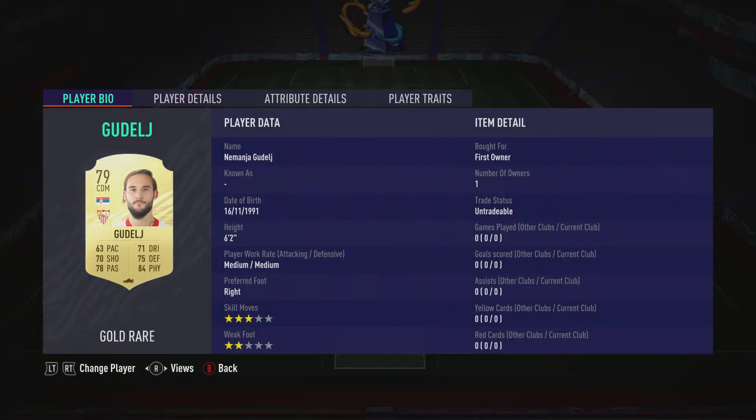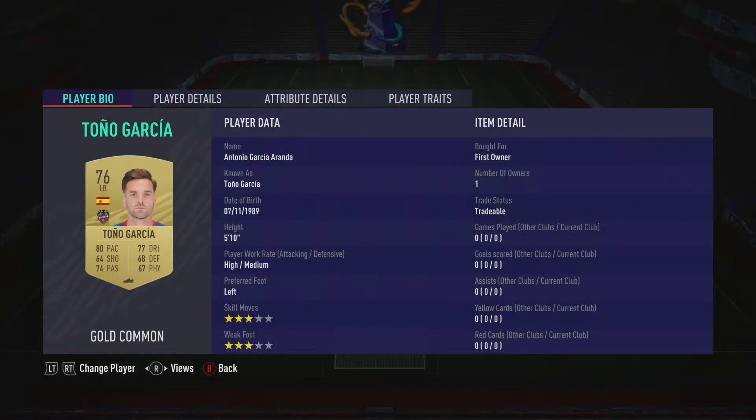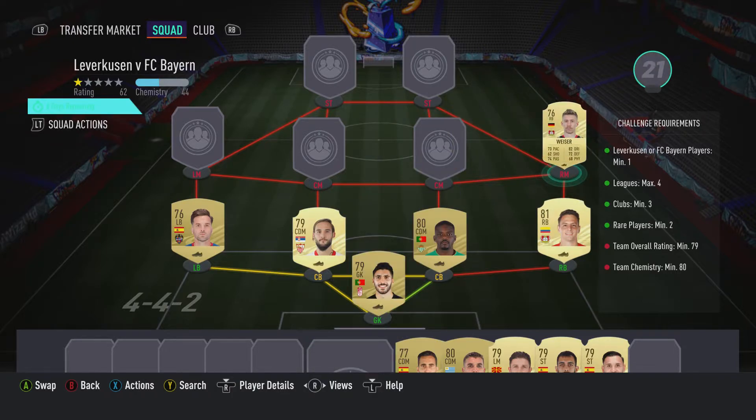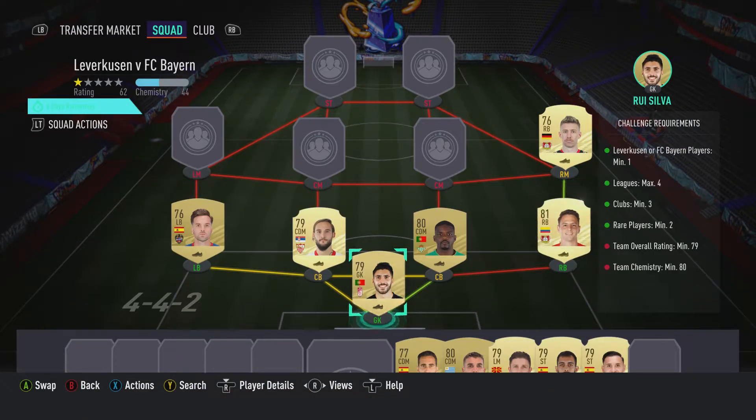Center back on the left is Nemanja Gedelic — should be able to get him for about 800 — played for Sevilla FC in the Spanish first division and is Serbian. The left back is Tony Garcia, should be able to get him for about 700, played for Levante UD in the Spanish first division and is Spanish. Right back is Michel Huyssa, pulled for 7.50, played for Leverkusen in the Bundesliga and is German.